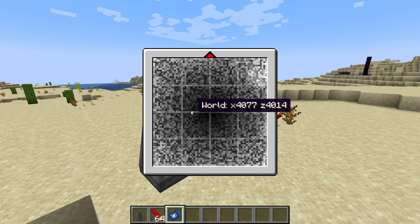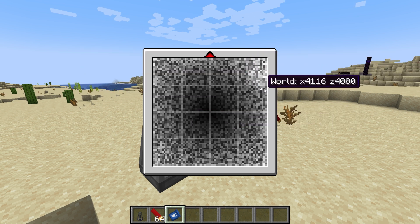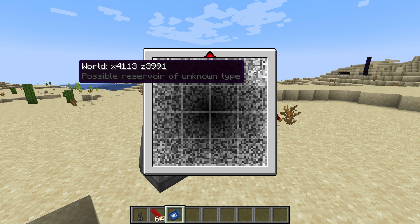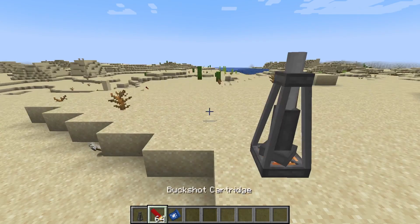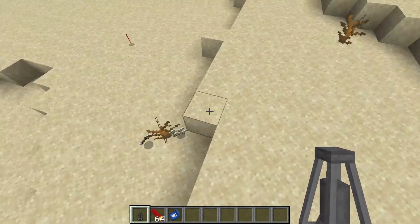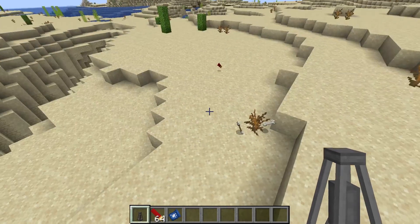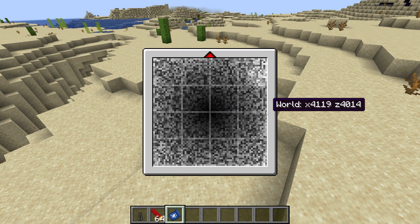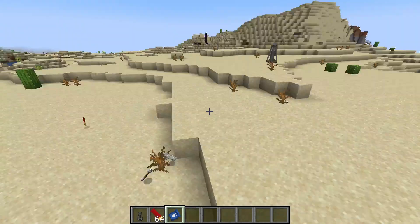It's basically sending out sound waves and sending back a report based on the density of the ground around you. As you can see, there's a whitish area right here and it's giving us some coordinates. The survey isn't a big area — it only moves over maybe around 20 blocks total from here to here.